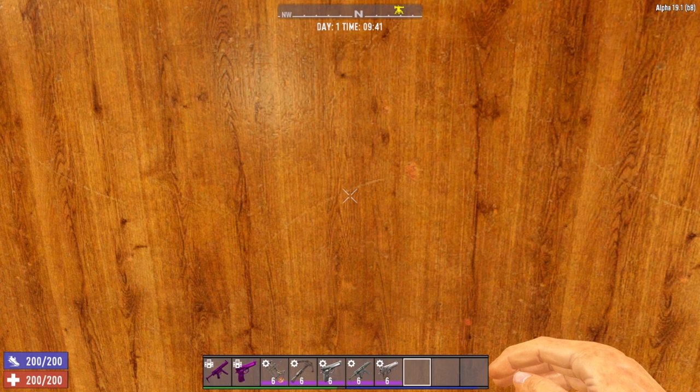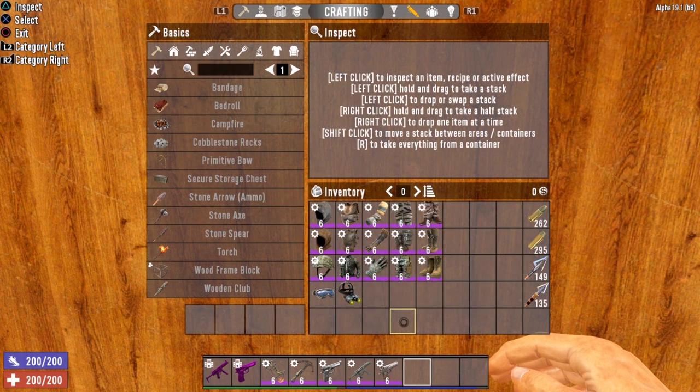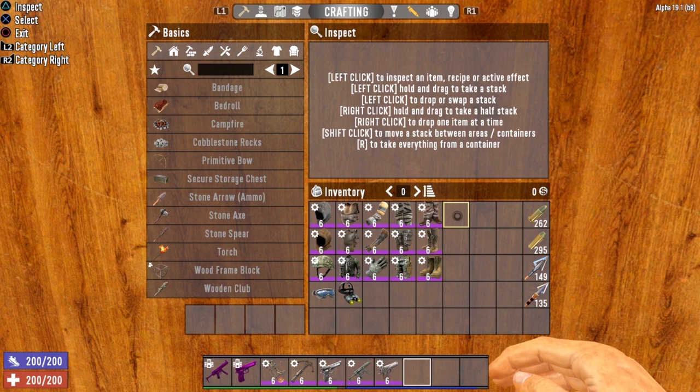Now let's look at equipment. For armor, you definitely want to go with light armor. Light armor costs a lot less stamina to wear, has a much lower movement penalty, and increases your noise level a lot less than heavy armor. There are three tiers of light armor: padded, leather, and tier three military. All three are excellent options for a stealth build, but I'm going to show you my favorite here in a little bit and it may surprise you.